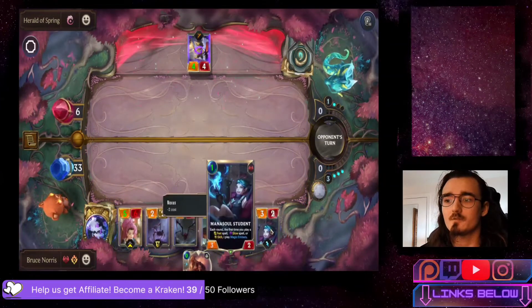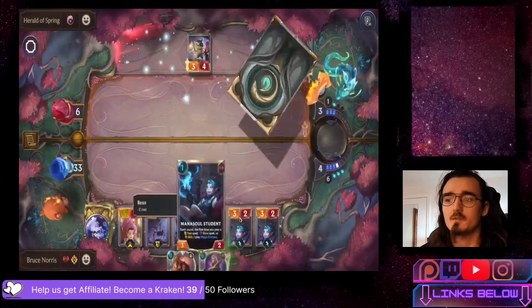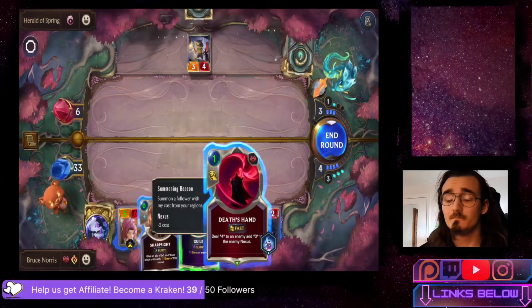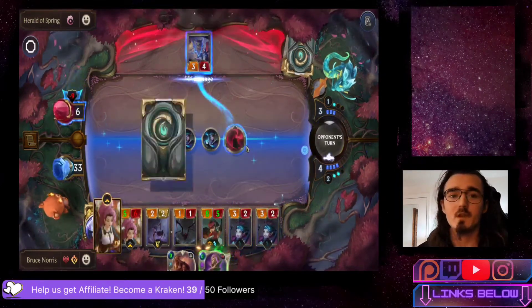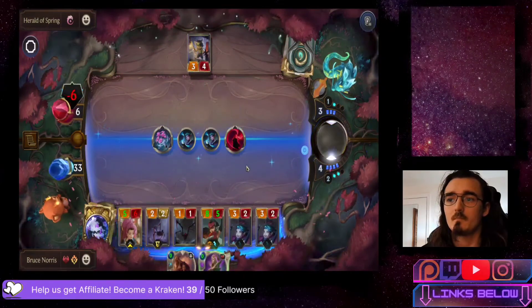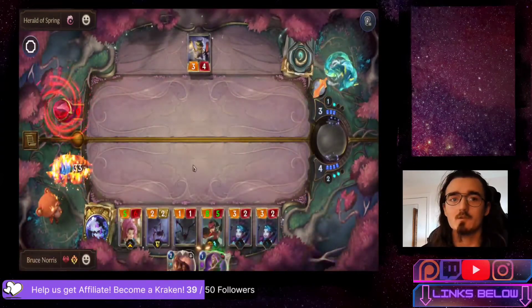Dropping the Mana Soul Student and ending the round. Next turn I'll be able to end the game just off the Mana Soul Student's Magic Embers. Death Sand helps too - we'll use Death Sand and end like that if we can. They nullify Death Sand but we still get the Magic Embers going, so we still win.